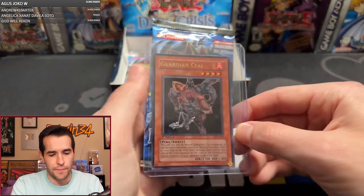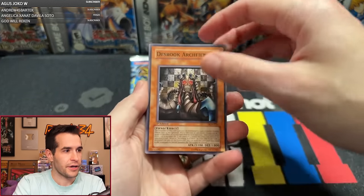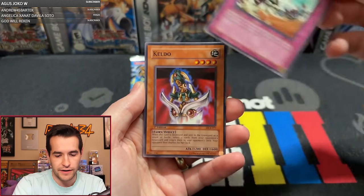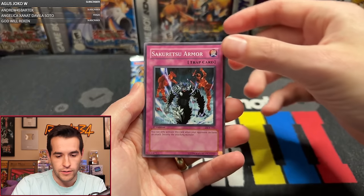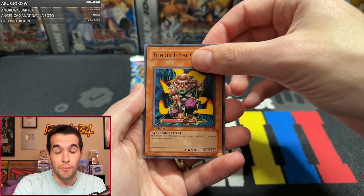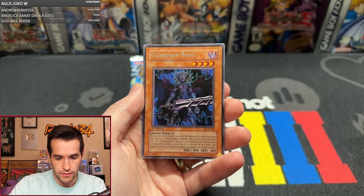How many Supers did we get? Because if we have enough, we might be where we want to keep the pack sealed. Have we had four Supers yet? Kesar Hero, good luck. Downs for Garch Fiend, Guardian K-ist, Checkmate, Final Attack Orders, Keldo, Sakuretsu Armor, Rod of the Mind's Eye, Blindly Loyal Goblin, and Guardian Bow. Cool.